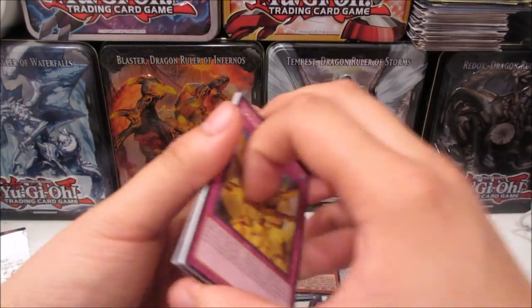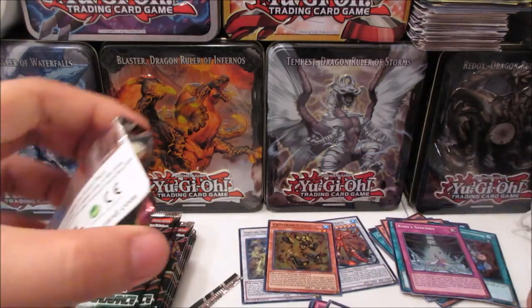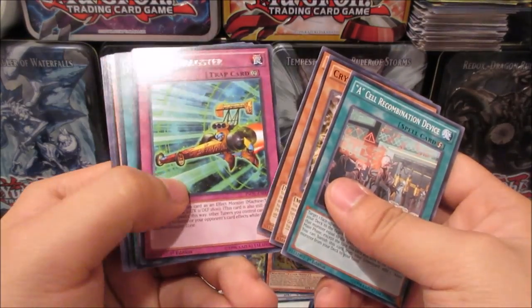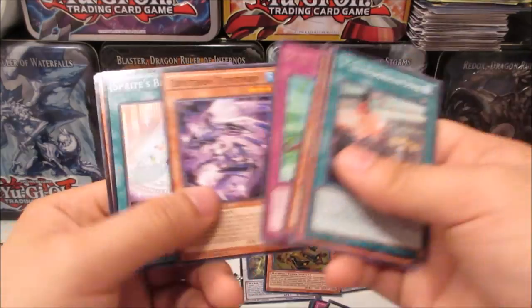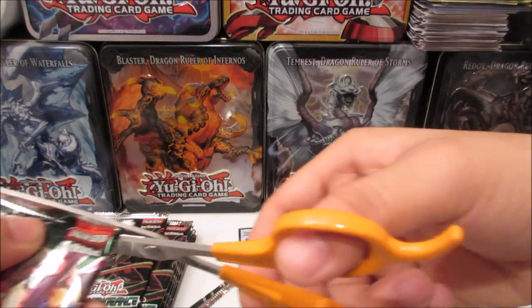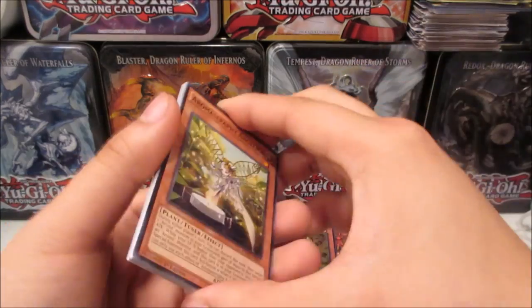Come on, at least a secret! Space Dragster... and another Pot of Acquisitiveness — I can say it the first time but not the second time. Still, that's a good super rare. I'll take it.